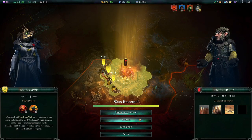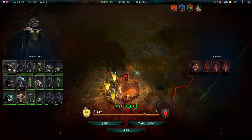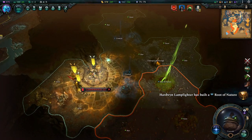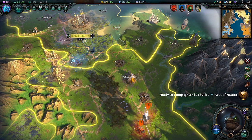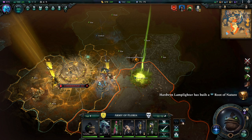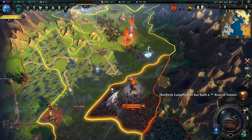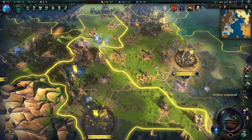Cinderhold was taken, and we will vassalize them, I think. We will also take out the root of nature over there, which is important for a science victory. The underground passage here comes out there, so I'm assuming they're going to come for that and try and fight us down here. He's going for the underground passage — that would make a lot of sense.